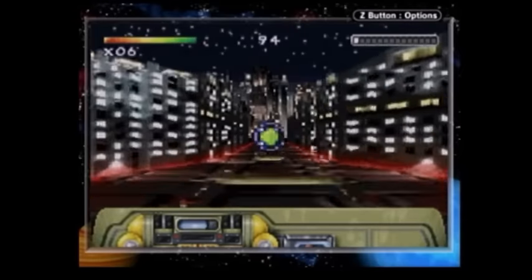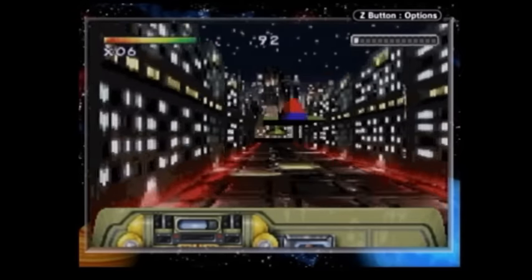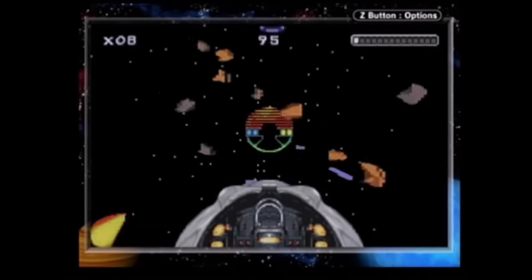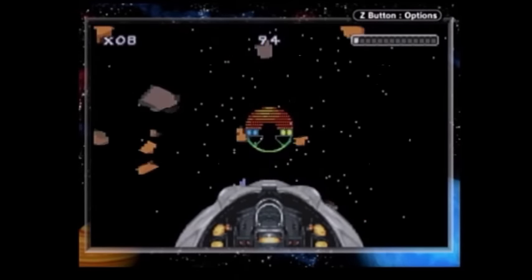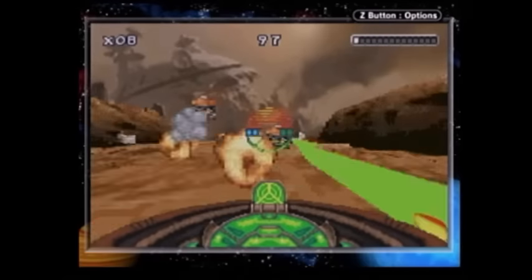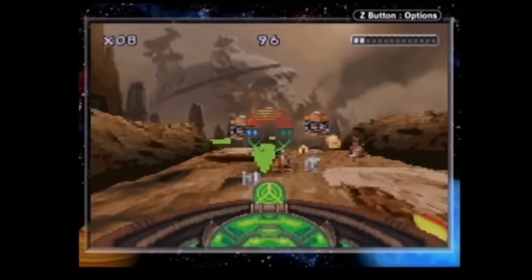The only parts of the game that are actually fun are the flying levels: the speeder chase on Coruscant, the chase with Jango Fett, and the battle of Geonosis. The controls are fine and the levels play great. Too bad this couldn't be more of the game. The Geonosis vehicle level is so cluttered with enemies you're meant to ignore, it's just kind of a giant cluster crap on the screen.